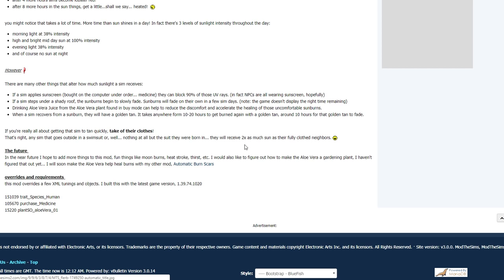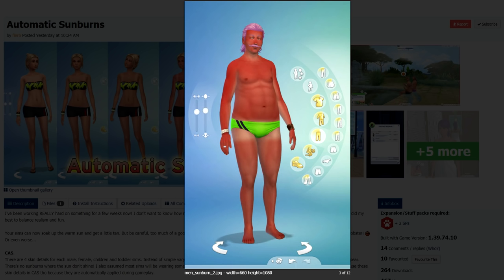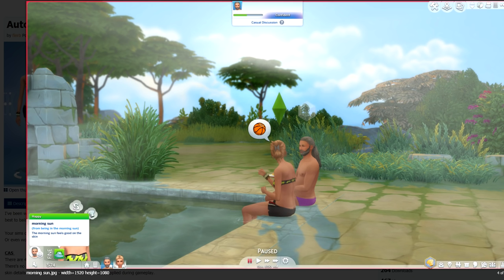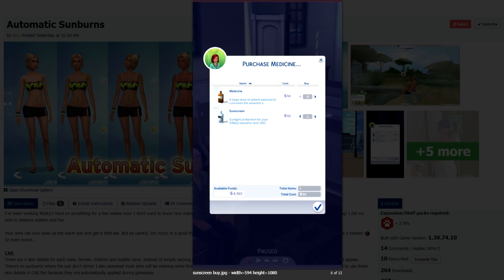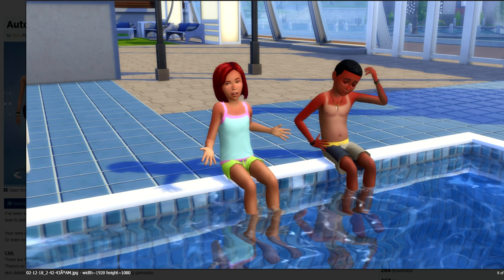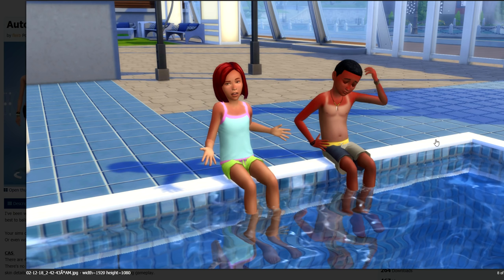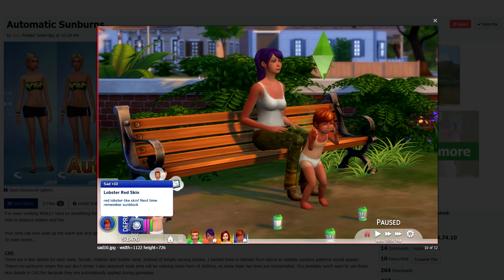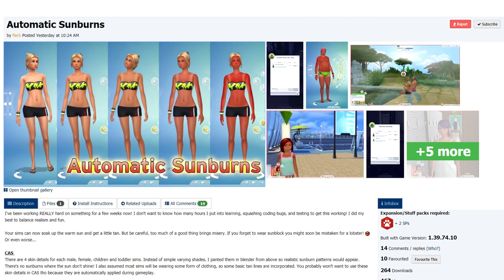The mod also covers some overrides, requirements, and future plans. Looking at the preview images, you can see new icons for medicine and purchasable sunscreen. Kids absolutely can get burned — one looks miserable, one is burnt to a crisp. Even the poor little toddler is affected. This is going to add a whole new dimension to The Sims and I am super excited!